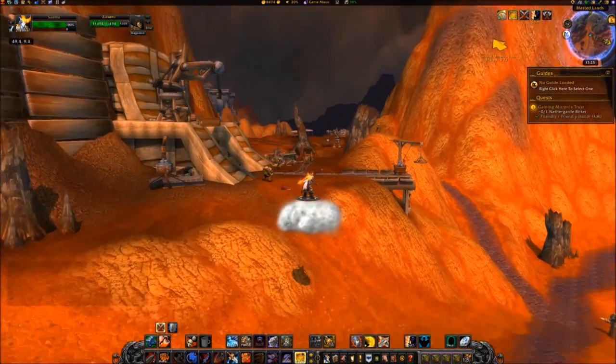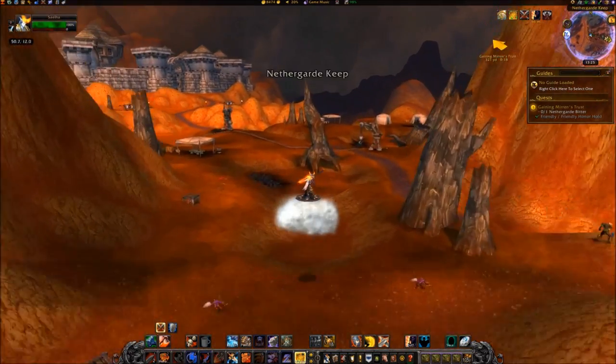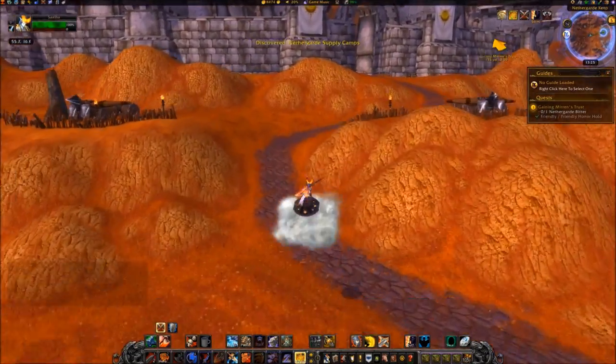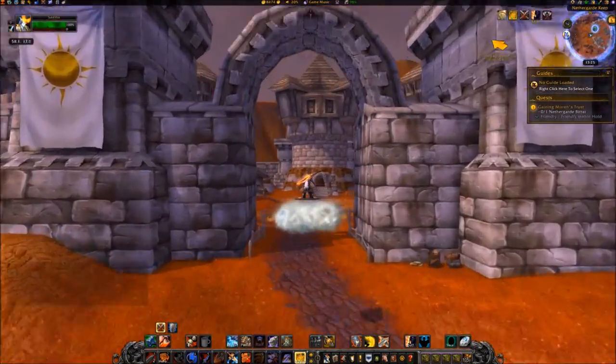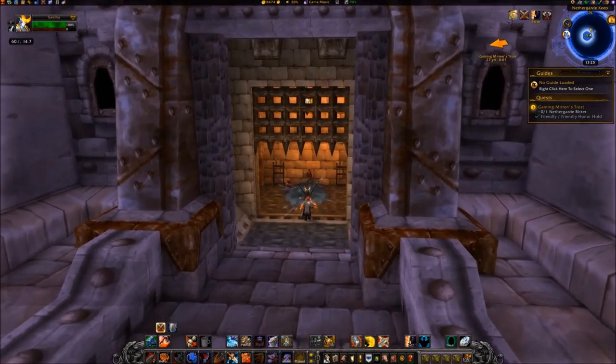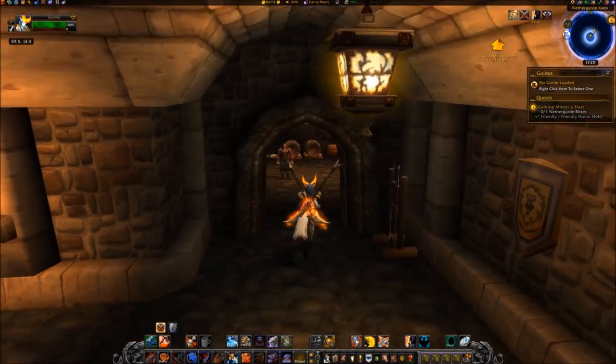Travel southeast to Netherguard Keep, to a building located at coordinates 60, 15. Go inside and speak with Bernie at 59, 14, and purchase one Netherguard Bitter.